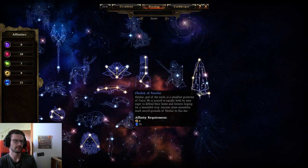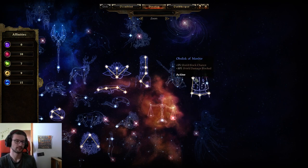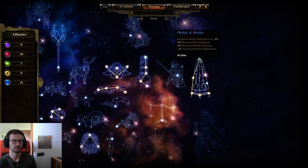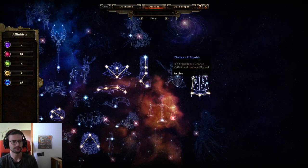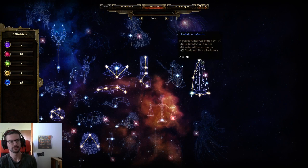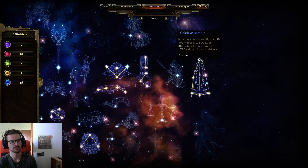Lion enables the Obelisk of Menhir, which is an insane defensive devotion for virtually any build. It has armor, DA, and 150 flat armor — which is insane — plus 10% armor, percent DA, armor absorption, reduced stun and freeze duration, and plus 3 max pierce resistance. This frees up component slots that would otherwise be used for stun reduction or armor absorption, and the freeze and pierce resistance are nice bonuses on top. It's worth using two points to reach the key node.